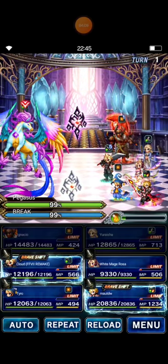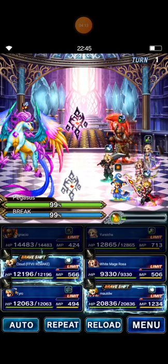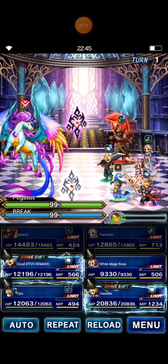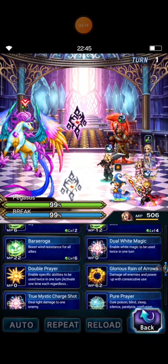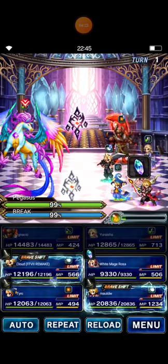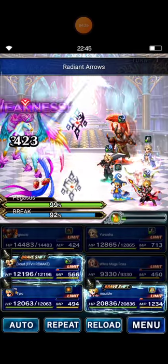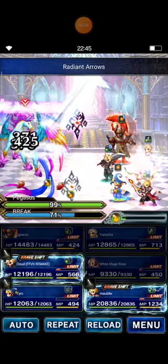Let's check — nice! Now Rosa casts Dual Radiant Arrows to reduce Pegasus's break bar.